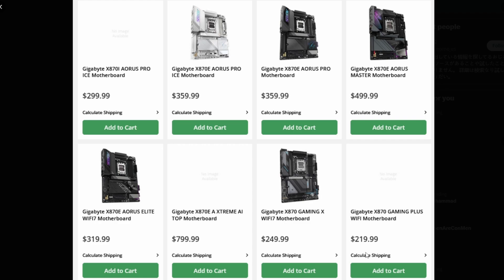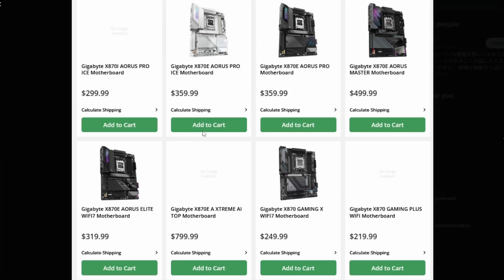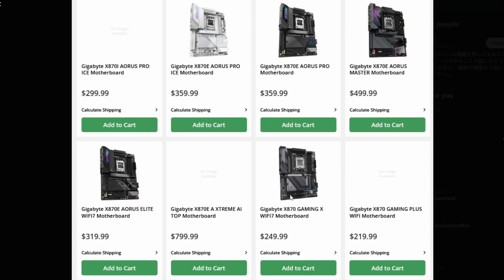The cheapest variant is the Gaming Plus at $219.99 — basically $220 — which should handle gaming and even heavier productivity workloads, though the VRMs may be a bit weaker. Still within the range of affordability. The Aorus Elite Wi-Fi Ice is $289, the Eagle is $229, and the standard X870 Aorus Elite is also $289. Overall these prices look reasonable, especially the Gaming X, Gaming Plus, and Eagle models.